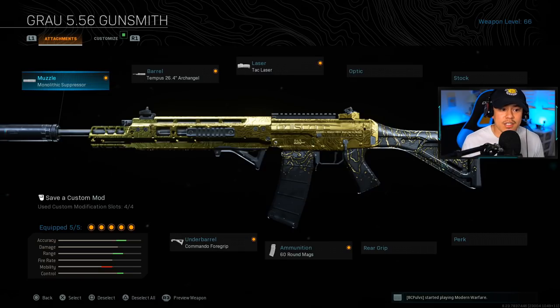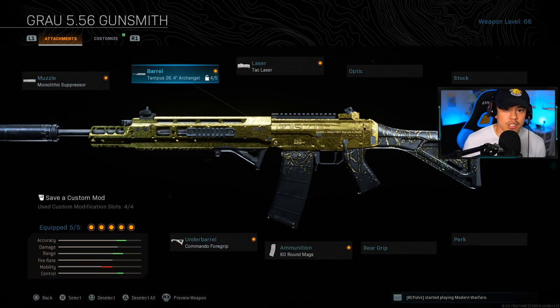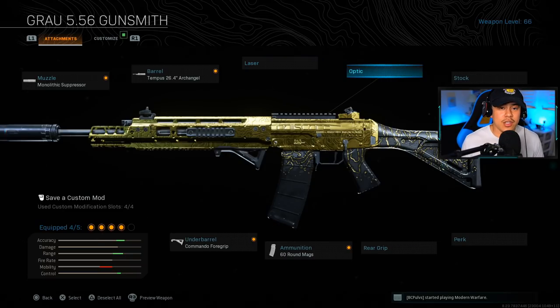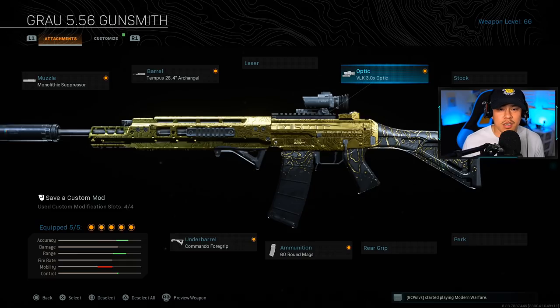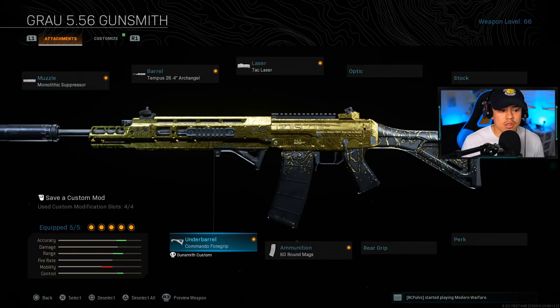Ranking at number four, the Grau is one of the best weapons in the game. Its fast ADS and movement speed factor into most casual players' decisions due to its user friendliness. For the muzzle we're running the Monolithic Suppressor, barrel is the Tempest 26.4-inch Archangel. That barrel attachment is optional — if you want faster ADS, use the Tac Laser instead. Or, for more accuracy at range, put on the VLK 3.0 optic, though the Grau's iron sights are excellent and it can be used up close almost like an SMG.